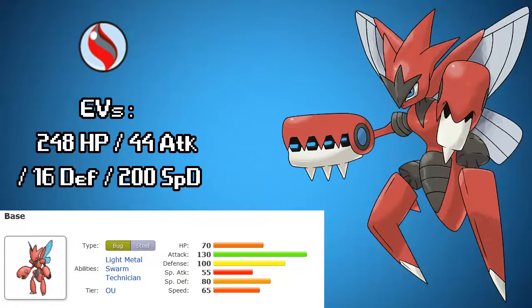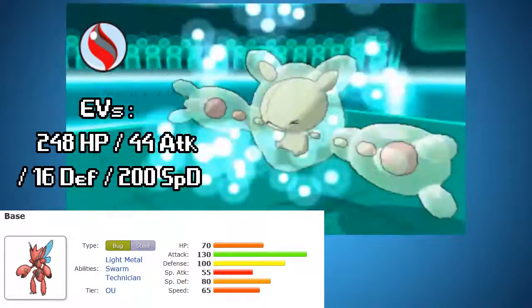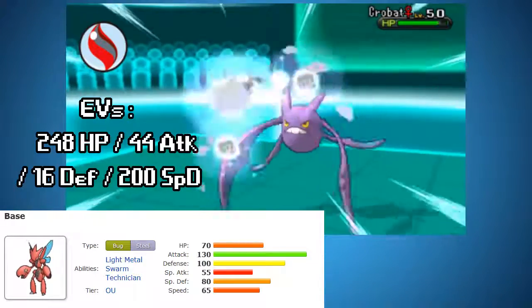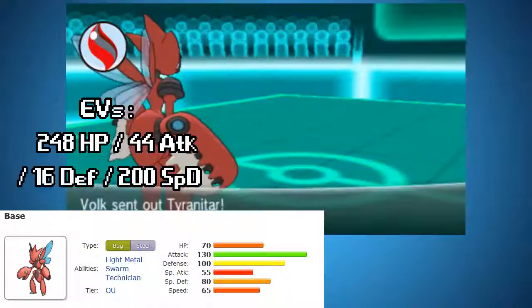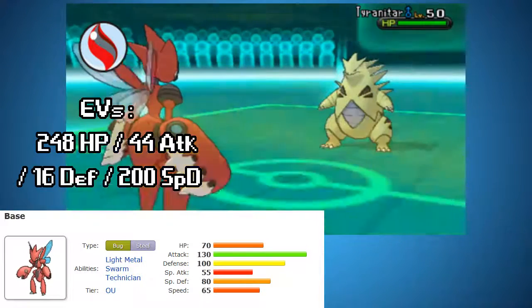He can Mega Evolve and his stats go up significantly, but generally I will go with the Swords Dance bulky Leftovers set. So here's a Swords Dance Mega Evolved Scizor just wrecking things on this dude's team — Foretress, Crobat, poor Crobat. I do love him so much, but yeah, it's got to happen. And then a Tyranitar, which of course is going to take super effective damage. Sandstream does nothing. Goodbye to you, sir.